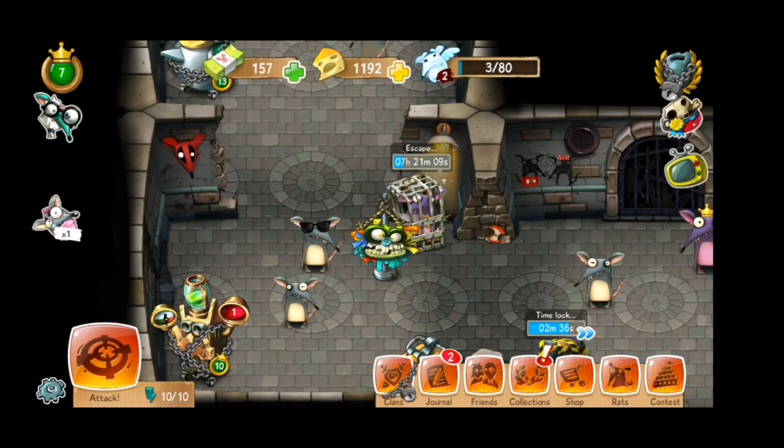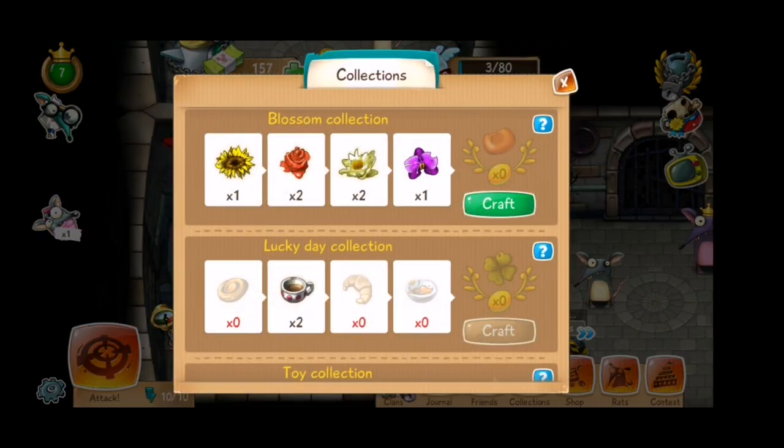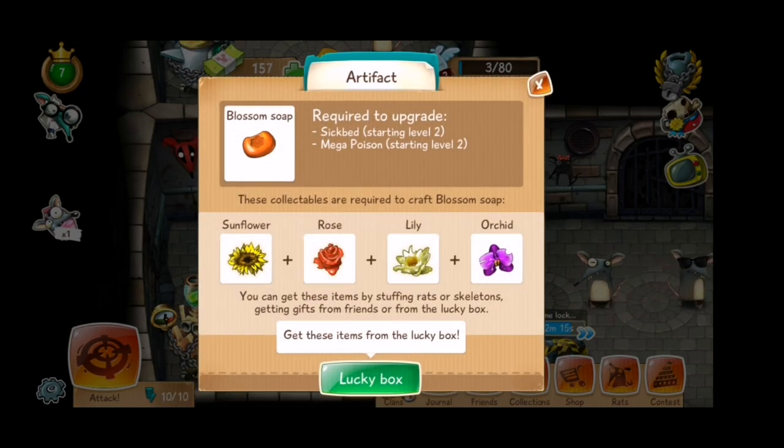As you can see, we managed to complete one collection. Collections is something you don't want to miss. You can combine these items into one single different item, and those items provide upgrades for your rat's home to improve recovery, defense, and other things. This one we can use to improve the sick bed and get our rats healthy again much faster.